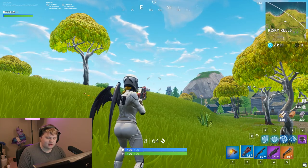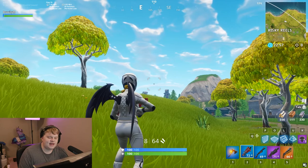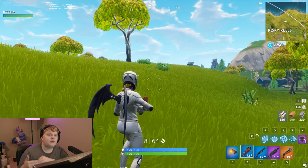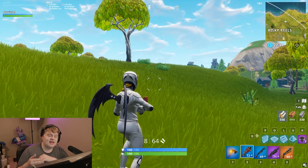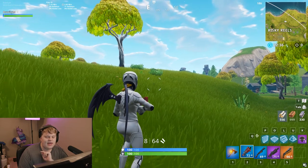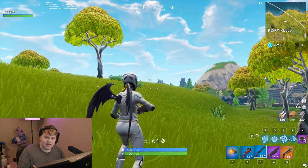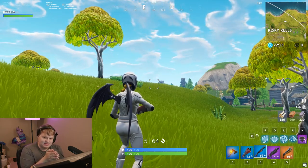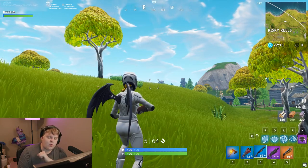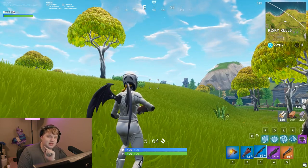Now we move on to the shotguns: the tactical shotgun, pump shotgun, heavy shotgun, and double barrel shotgun. For new players, the clear option is the tactical shotgun — the bullet spread is much wider so you don't have to be as accurate, and the fire rate is much quicker so you can get more shots off. When you're first starting out, use the tactical shotgun to get your aim and sensitivity down, then graduate to the pump. The pump has a slower fire rate, so you have to be more methodical — make sure your crosshairs are on the player before you pull the trigger. It does deal quite a bit more damage than the tac.